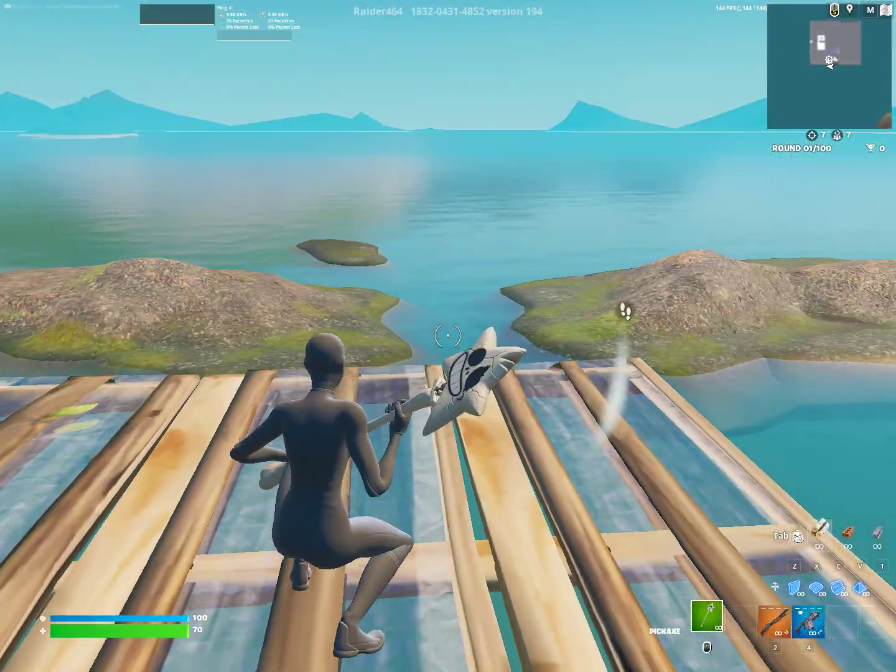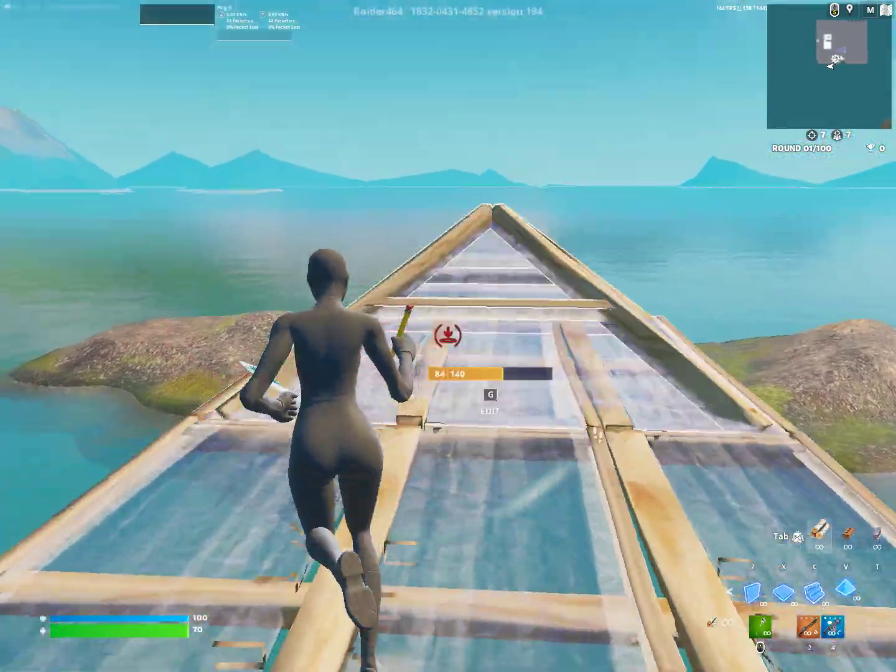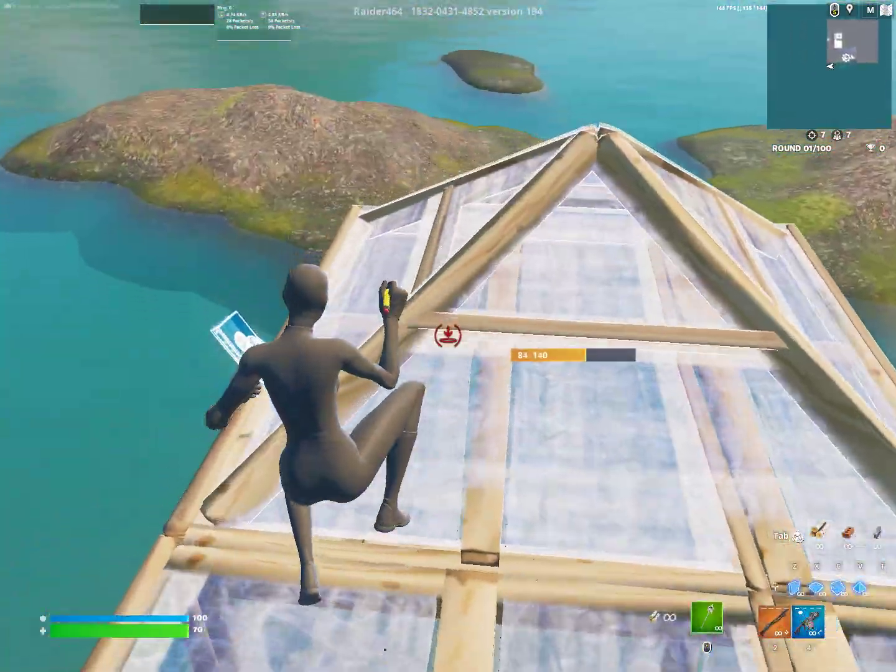So here's how to do it: you crouch, look up, emote and cancel it. Alright, we'll see ya.